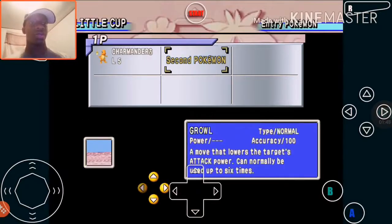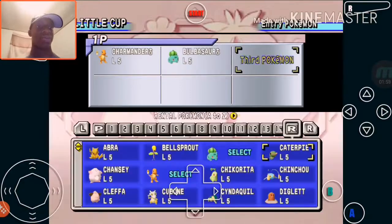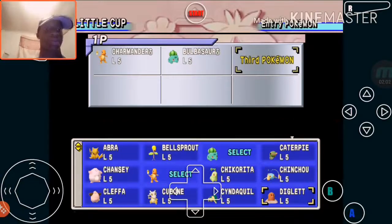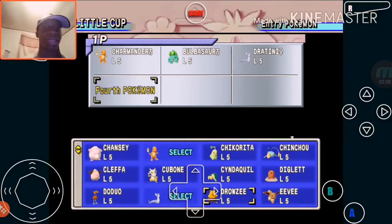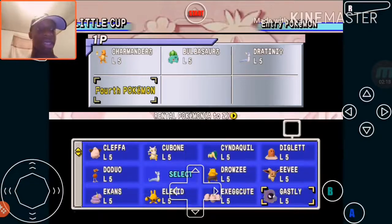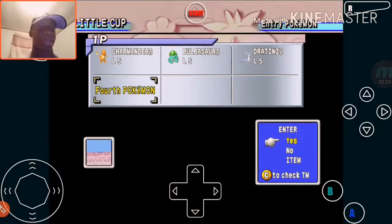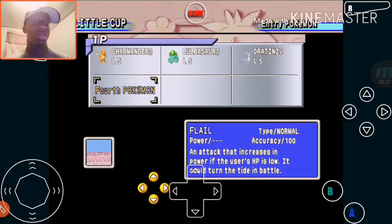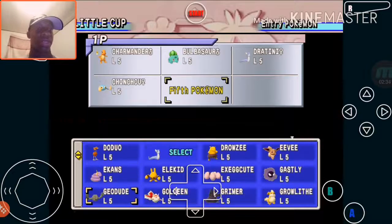Bulbasaur's got Sleep Powder and Growl. Let me look at his moves — Razor Leaf and Cut — okay, we'll take him. Now we're gonna need a water type. Since this is a dragon type channel I'm gonna take one. I don't see Squirtle anywhere — I need a Squirtle. You know what, I'll take this one. His moves are Flail, Sonic, Spark, and Water Gun — alright.